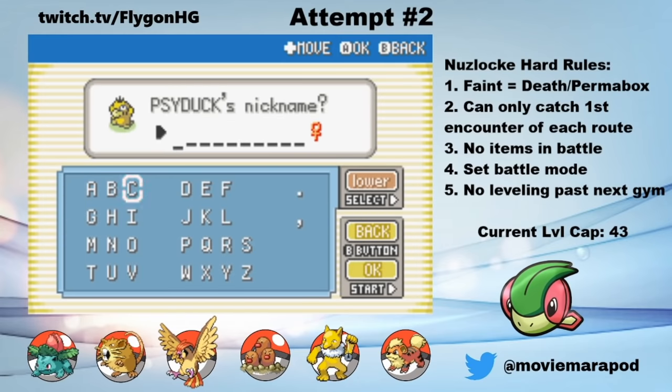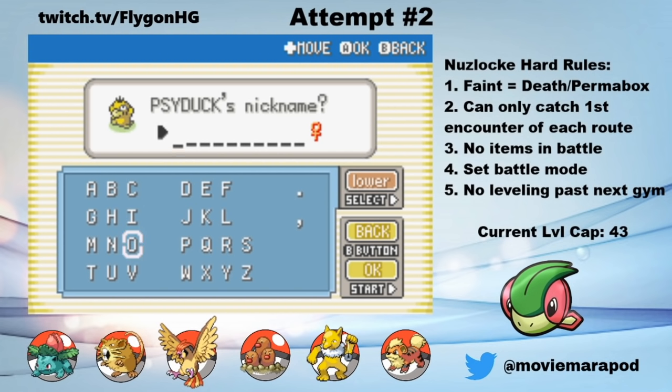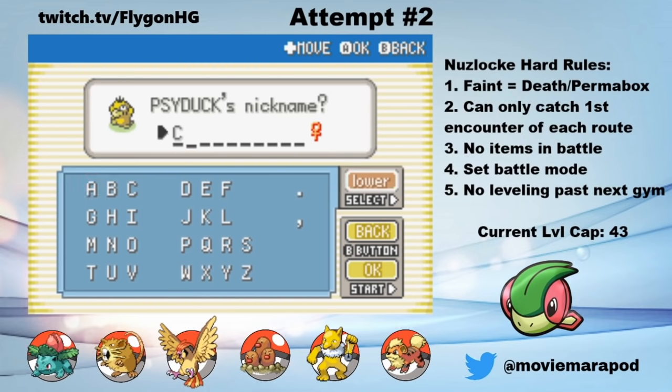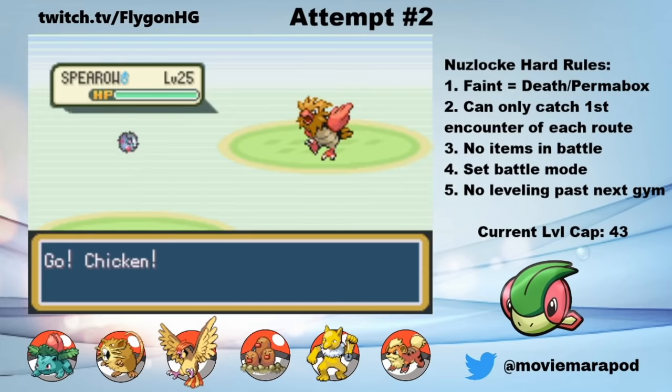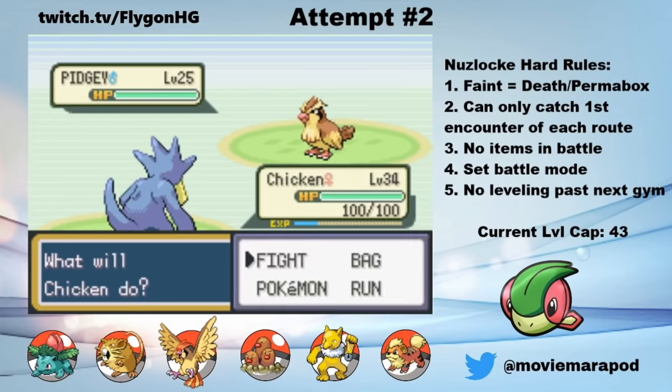With that, I have a full team of 6 that I'm pretty happy with. In certain Nuzlocke runs, I'll actually rotate Pokemon in my team based on the upcoming gym, but this game is actually pretty easy, so for grinding purposes, it's just easier to have a solid 6 and keep it the same. Speaking of grinding, it's time for a crapload of it.